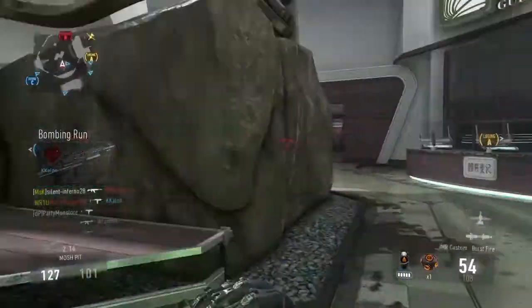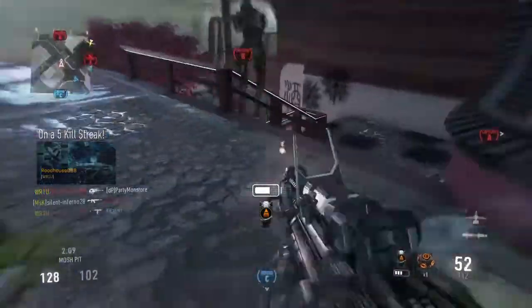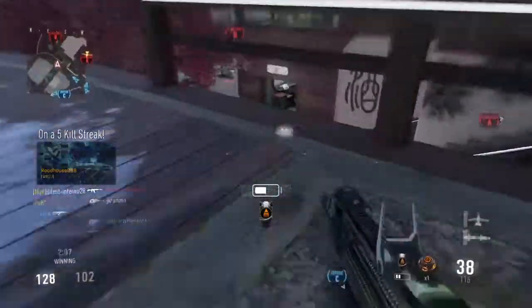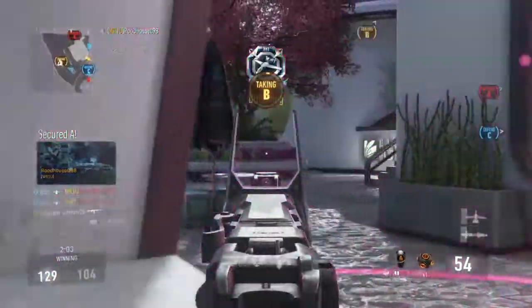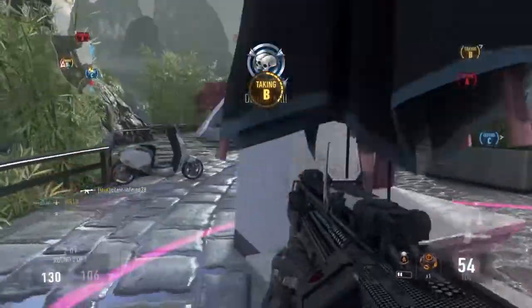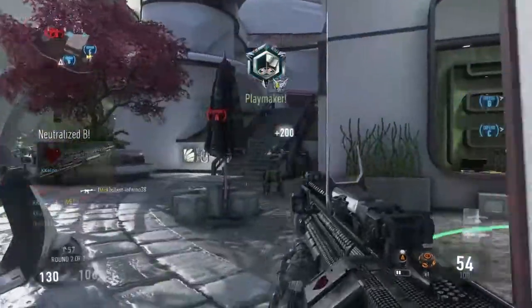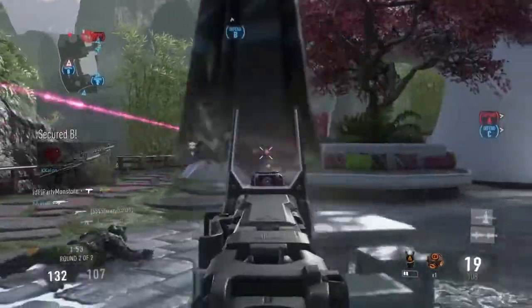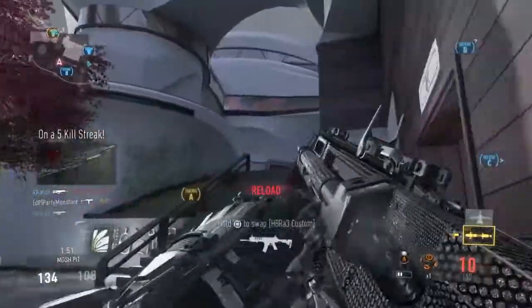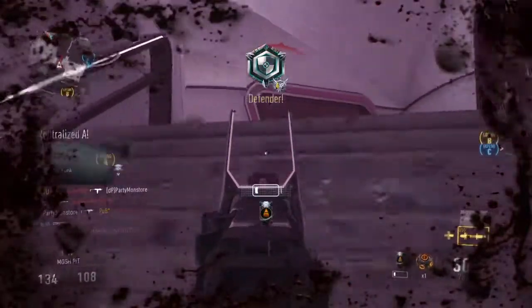Friendly bombing run incoming. Enemy has Alpha. Securing B, enemy UAV online. Enemy care package incoming. Securing Alpha. Losing B.